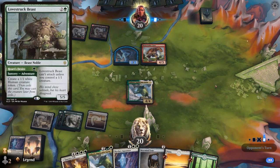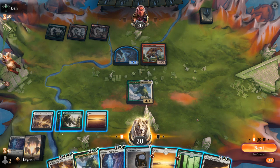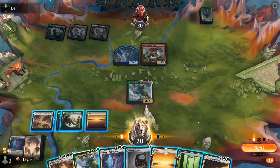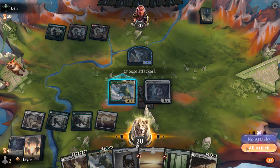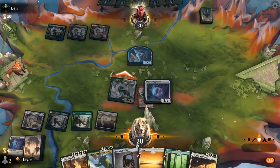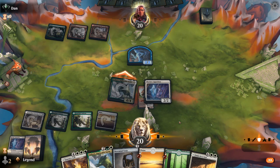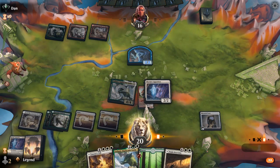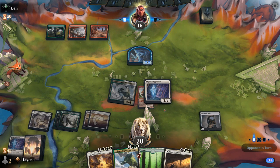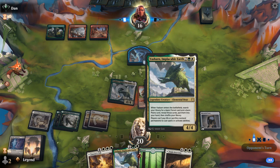Apparition could exile Lovestruck Beast as a 5/5 which can block Yasharn — so that's a reason to hold it as opposed to just using it on the Giants. There's Ondine's Inversion. I think I will just play Apparition here and smack for four. And then I hope they don't have Lovestruck Beasts. Their hand might be like Embercleave, Great Henge, maybe another Bonecrusher Giant.